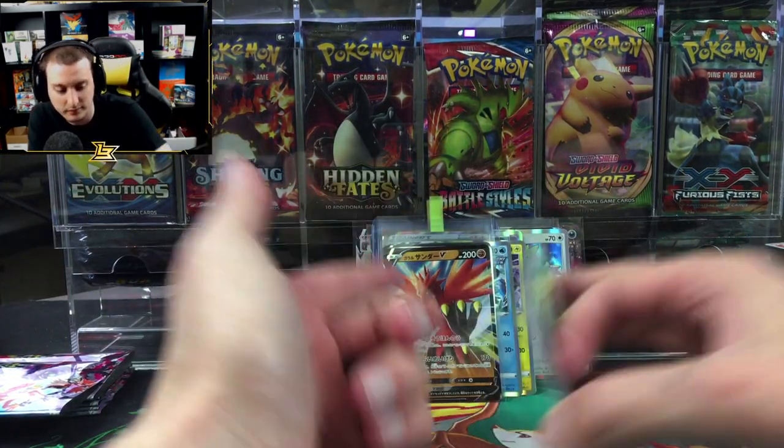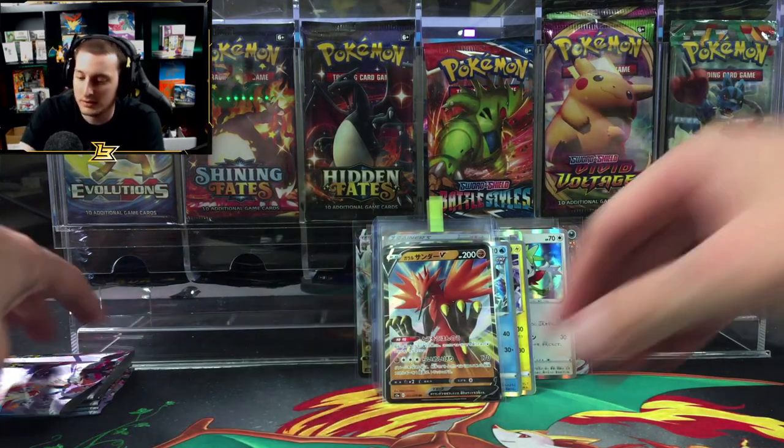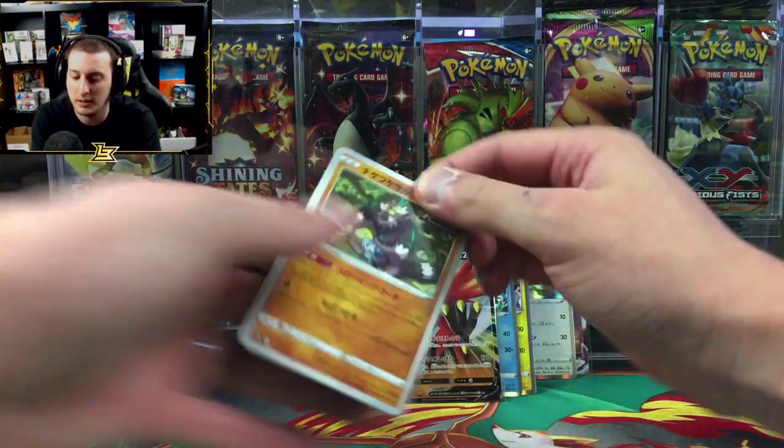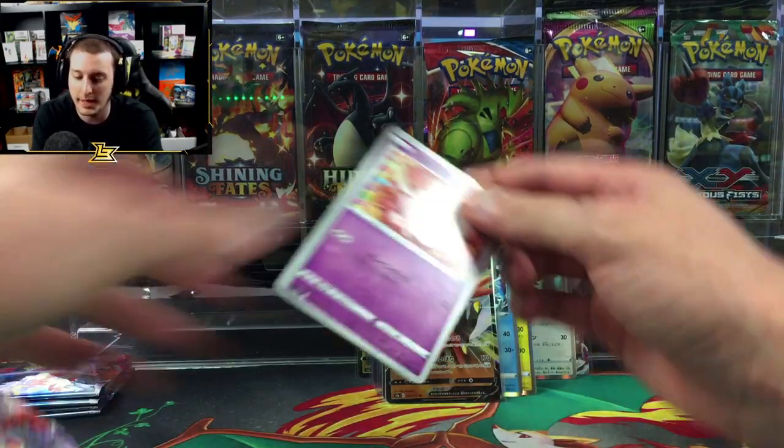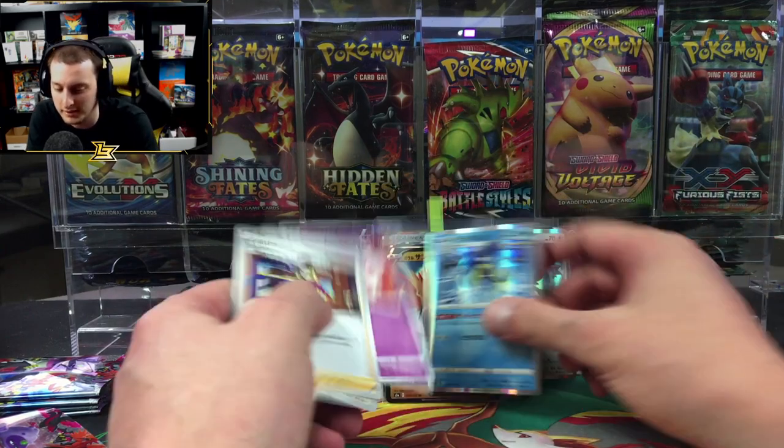I like that Galarian Zapdos is a fighting type and I don't think he flies either — he runs up stuff. Like Spiderman — Spiderman doesn't run up stuff right? Who runs up walls?